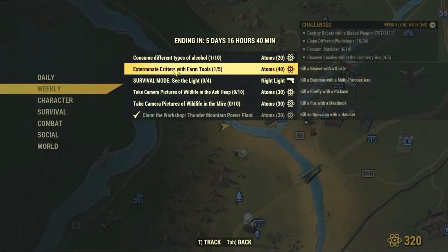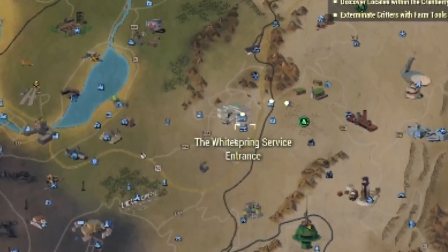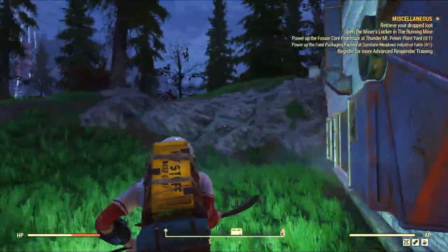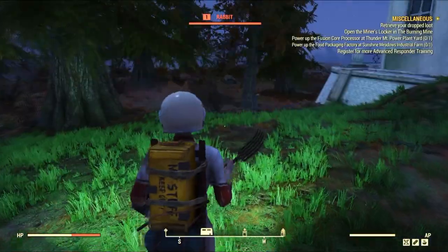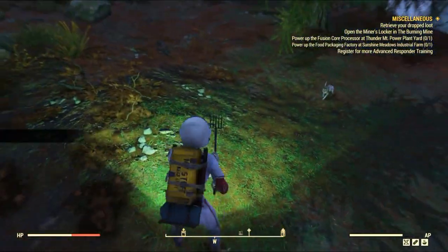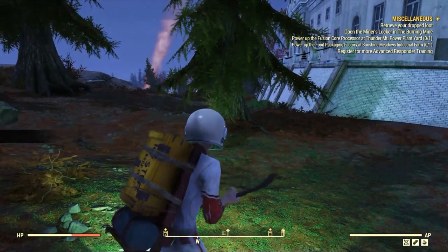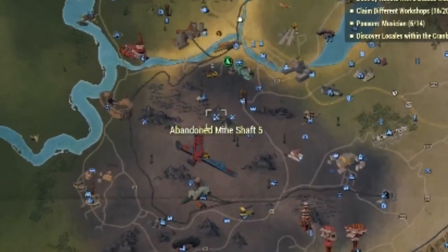For the pitchfork subtask, head to the White Spring service entrance. Between the two bunker entrances in this mountain you can often find rabbits — they spawn here. If you don't see any, just server jump until you do. Then kill one with your pitchfork and leave the others for whoever else needs it.